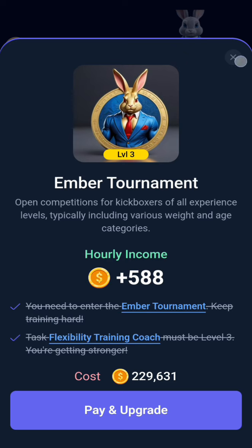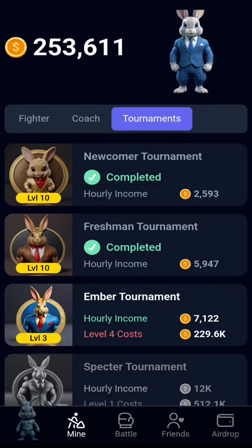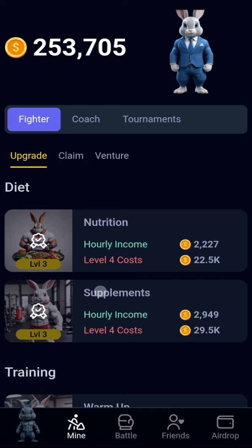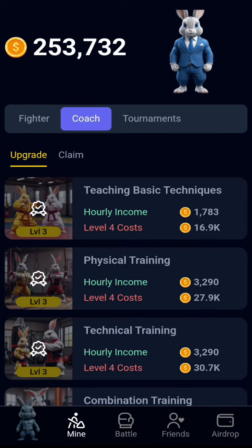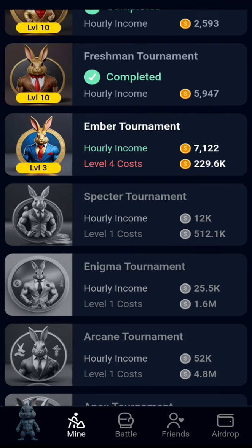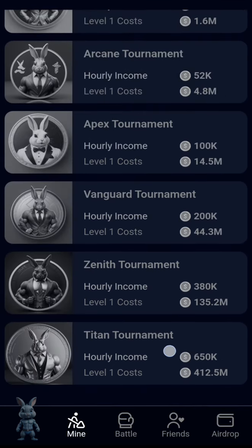The reason it says 'action required' is because I have to complete this Tournament — I have to put it to level 10. I'm currently at level three, so I have to move up to level 10. Once I reach level 10 on this first one, it will open again, and I'll move to Coach, then back to Tournament.